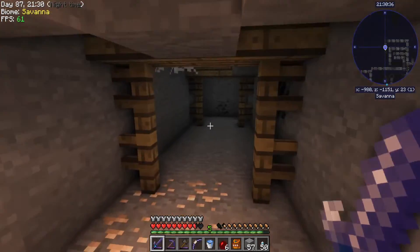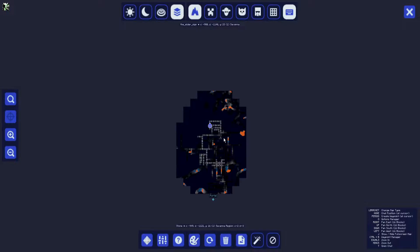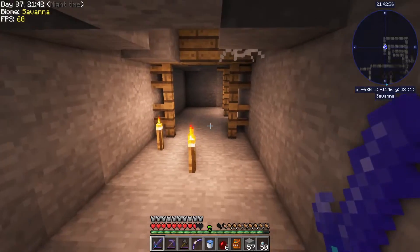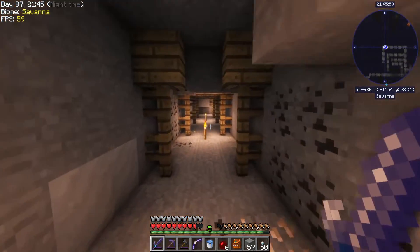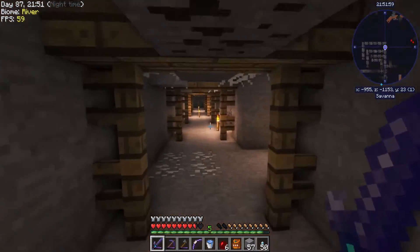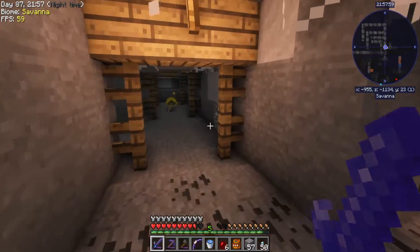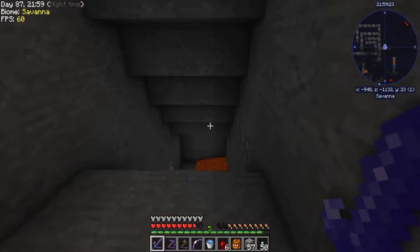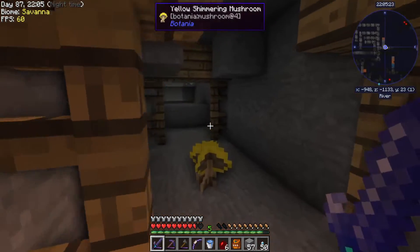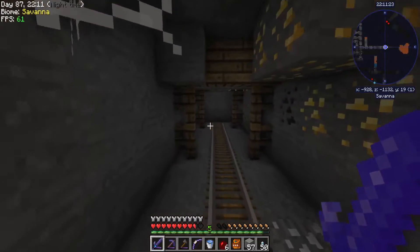I am at Y level 23, so I'm still slightly above diamond level. But this is a big mineshaft — I'm loving it. Maybe I should have installed Young's Better Mineshafts in this pack — that would have been awesome. But I'm going to keep looking around. I'm also on the lookout for spawners and minecart chests, and it looks like yeah, dead end.